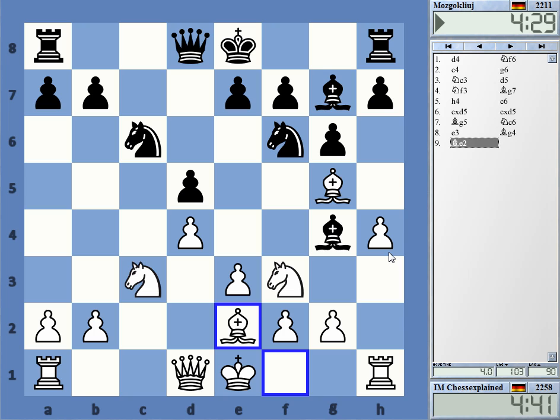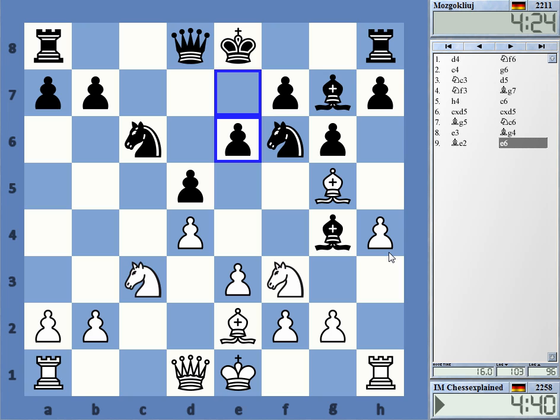I'd rather have it on h3. It's a Slav Exchange type of position, and certainly okay for white. It surprises me a bit — lost d5, such a weakness that you need to spend a move on that.